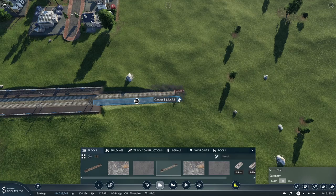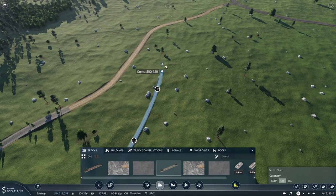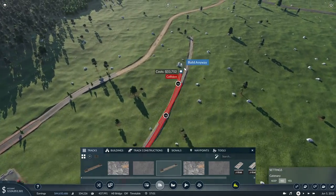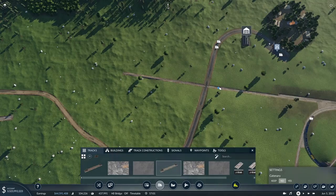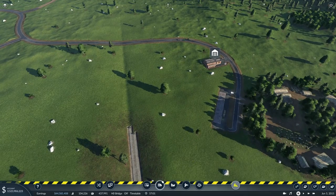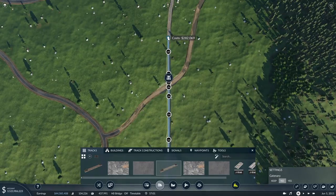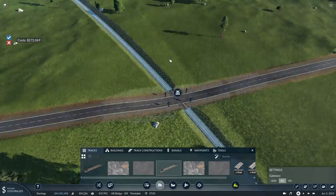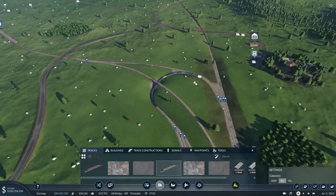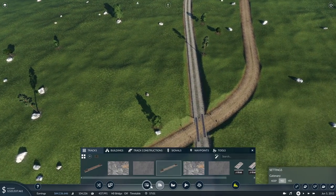The mainline's over there. We did the merry-go-round junction improvements in the last episode, so everything north of the steel mill is two track. That helps keep things nice and simple - the further north we go, the less traffic, so north of the steel mill two tracks will be more than enough. There's a little bit of a dip in there, let's make sure we've got the right level crossings. I'll probably upgrade this road and just have two level crossings.